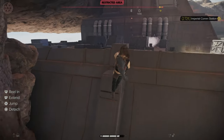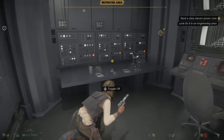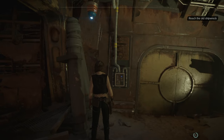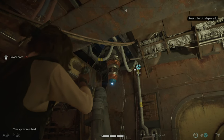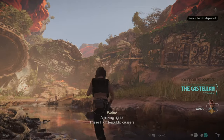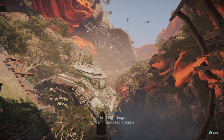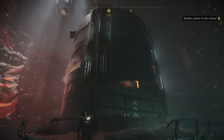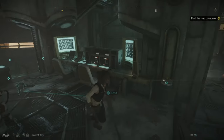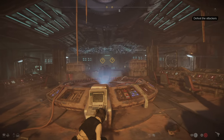We find our way in, grab the power core, install it, switch to the other gun and power it up. We explore an old shipwreck — this place is cool. We restore power to the reactor by climbing it. There are health kits and explosive barrels everywhere — that means something is about to kick off. And sure enough, it does.